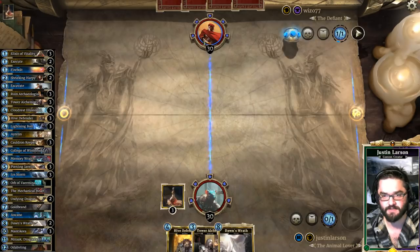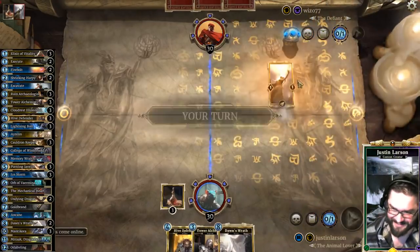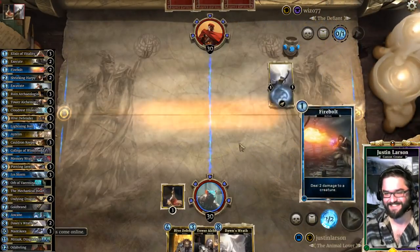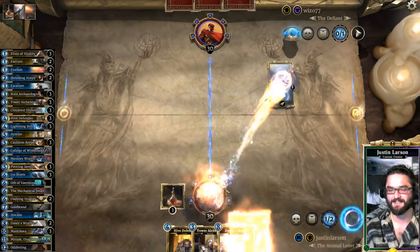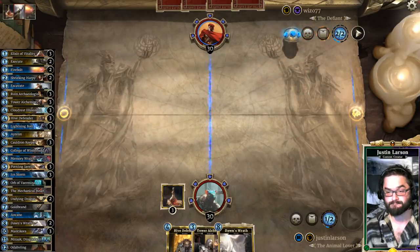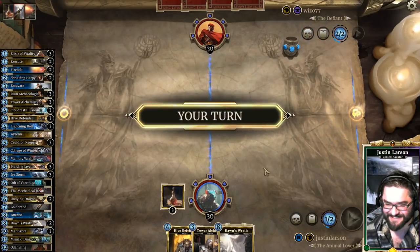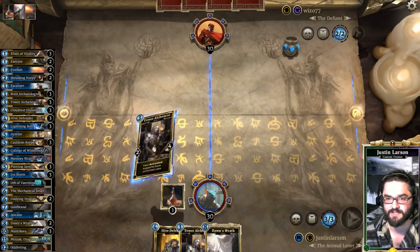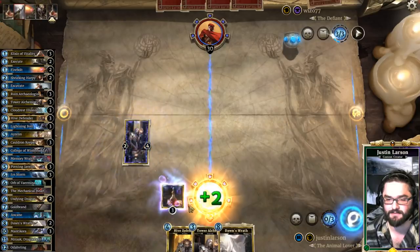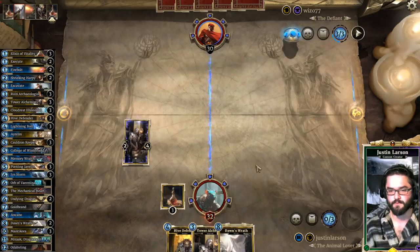This first-turn pause is the move opponents make when they search for me on Twitch to see if they can snipe me. Actually, I don't have a way to deal with this. The top decks. Do we just start Tower Alchemist like crazy because we're assuming it's an aggro deck? I think we do. We have Defender into Imperial Reinforcements.